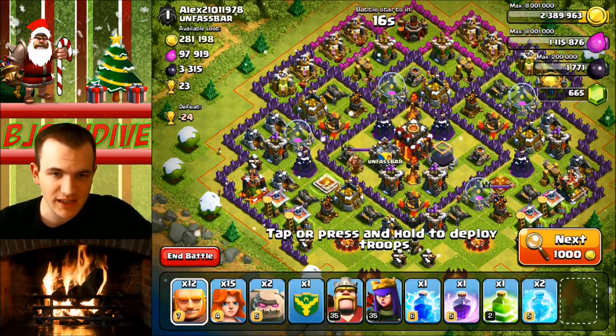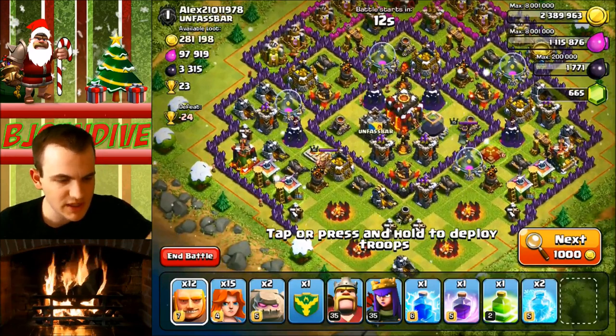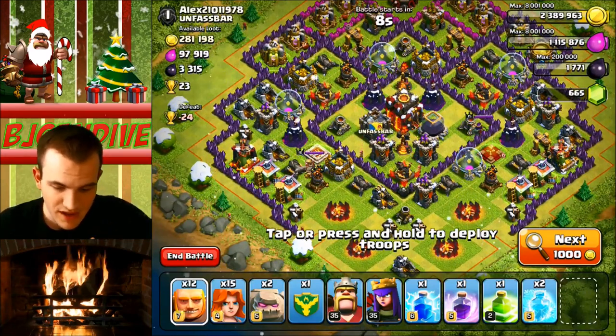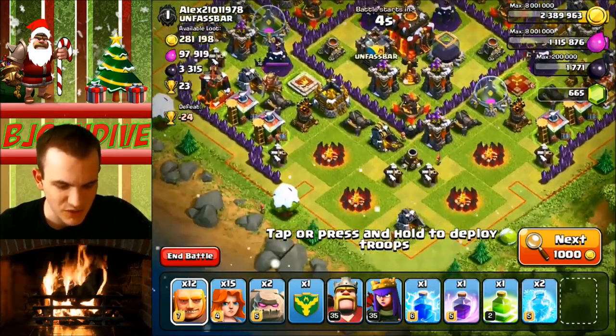I'm going to be using these level 7 giants. I'm kind of messing around and seeing what strategy works. We are in Champs now, and we're going to be attacking this guy in Masters 1. His walls don't look very strong, which is kind of good considering I didn't bring any wall breakers.